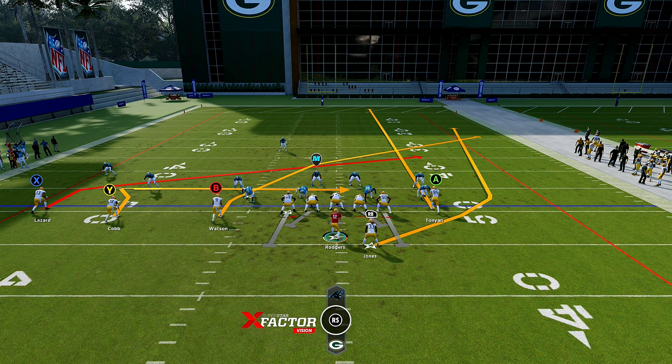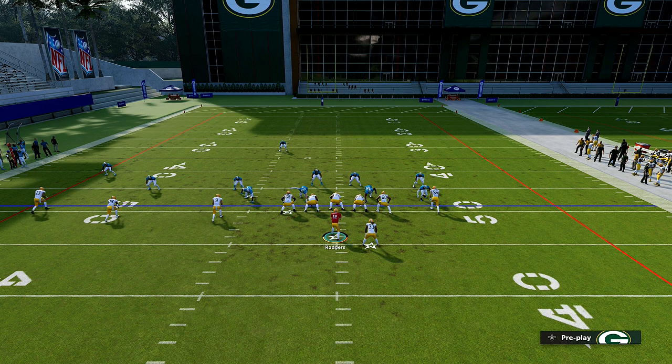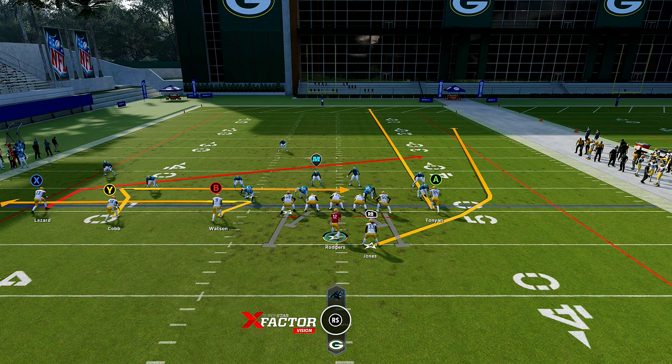The most important thing is putting B on a zig route, so it looks like this. We have the inside route and the outside route: B on the zig going out, so if they shade inside we have the B route; if they shade outside we'll have the Y route. When I snap the ball, the first thing I'm going to look at is the B route. You'll be able to tell what's going to be open by the animation the guy covering B gives. If he sits outside before my guy even cuts, then we know the inside leverage is free on the Y. But if they get caught in the animation where we cook them on the B route, we hit B.